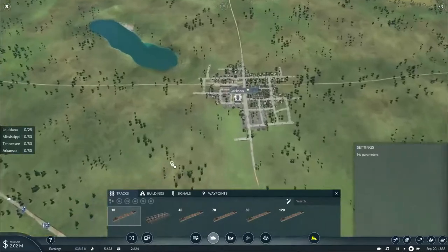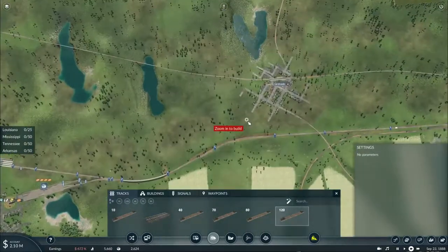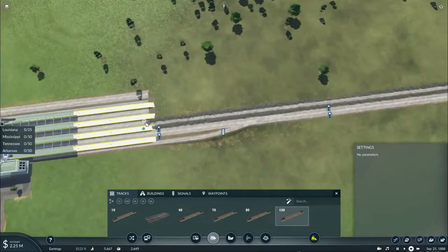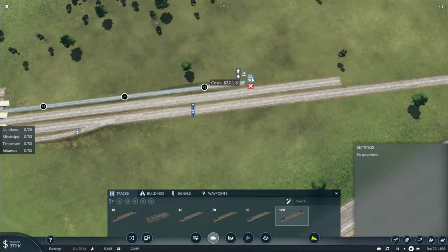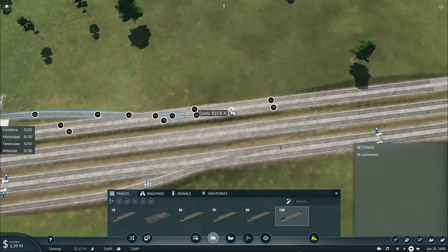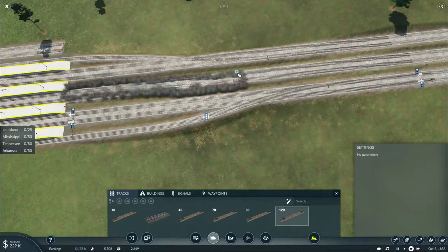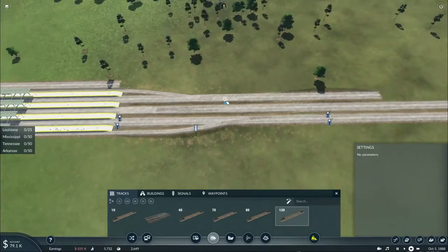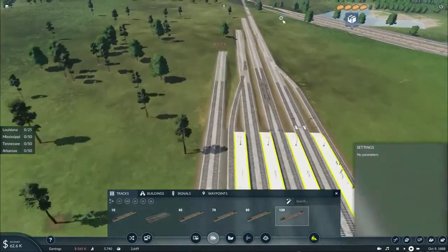First of all, we should at least get the station in Jackson ready too. But we also need to work on the main line to connect to Grinda. We'll basically work on this trackwork first. Now, because of this middle line having no bay platform, I'll have to make this double slip switch in. At the same time I also need to get this freight passing track connected to the main line network.